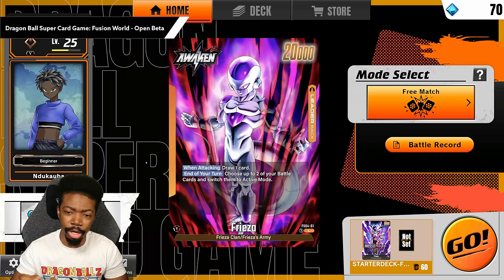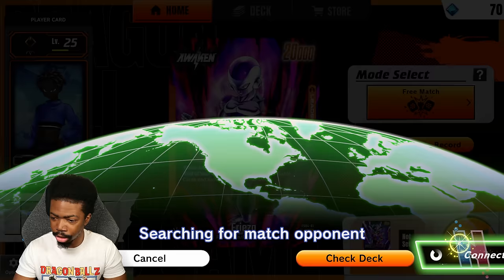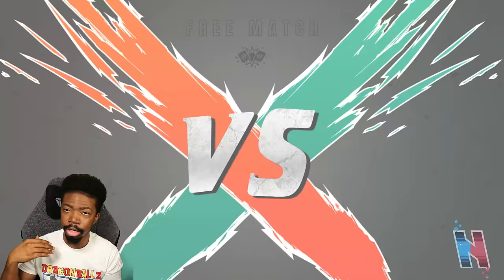All right guys, we're back with some more Dragon Ball Super Card Game Fusion World open beta. In the last video we ended up using a green deck and that battle lasted way too long, but today we're going to be using the last kind of deck that is accessible in the game, and that is a yellow deck with Frieza.